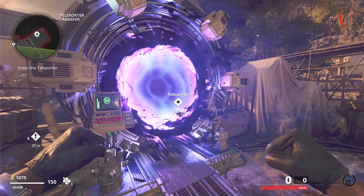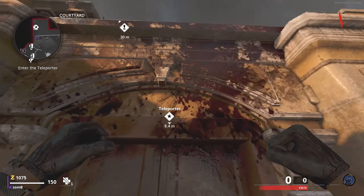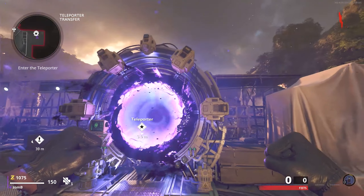Alright guys, today I'm going to show you a super easy way to get to the portal in Firebase Z without having to open any doors. Very simple, you do this in the spawn and all it takes is a couple of jumps.